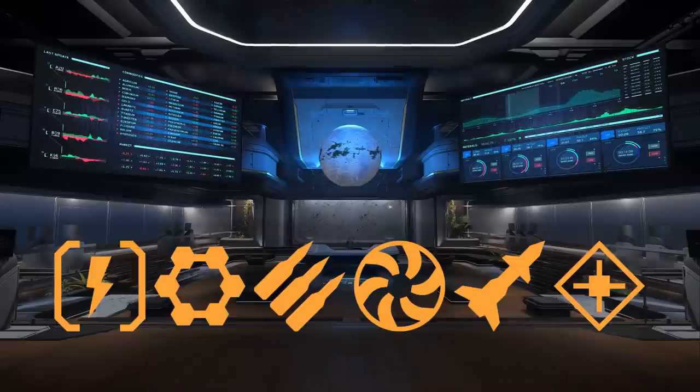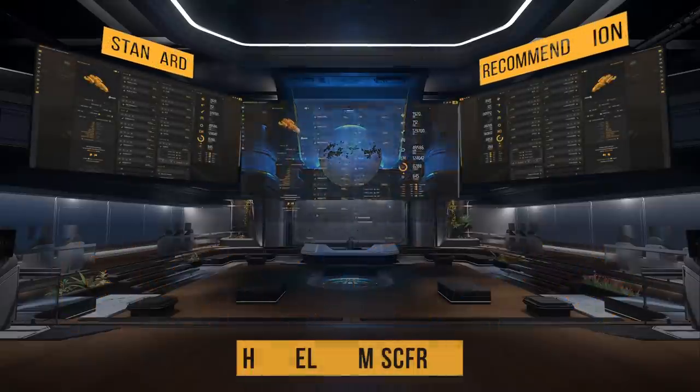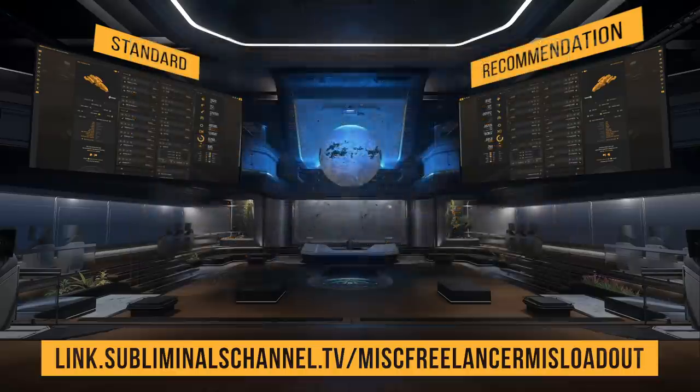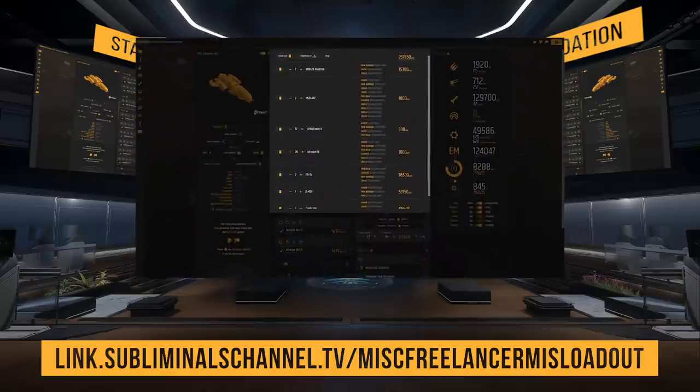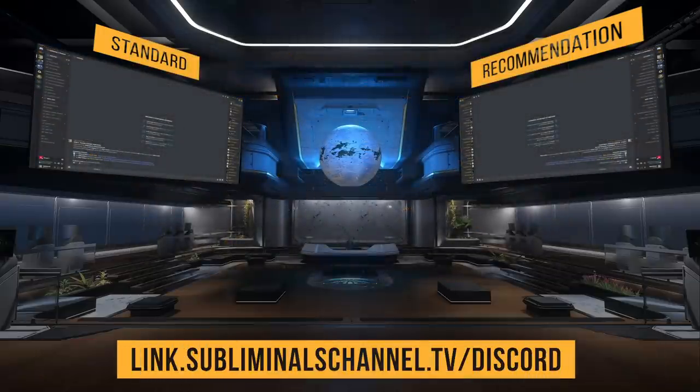You gotta pay to play — if you don't have around 380,000 Alpha UEC to spend on all this at once, I would buy them in the following order, maybe even one shield or cooler at a time. After you watch the rest of this review, check out the link to urcle.games loadout in the description for prices and locations. The meta is constantly changing, so head over to the Subliminal Channel Discord where I store my updated loadouts. I'm building a community there for citizens who want to discuss ships, loadouts, components, weapons, and more.